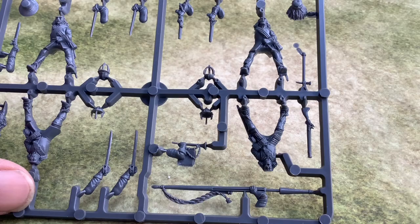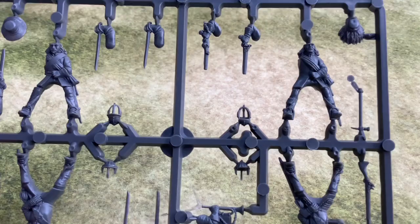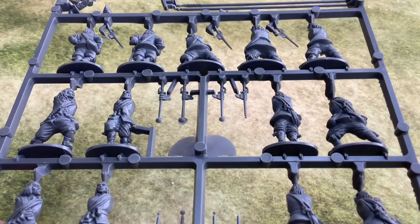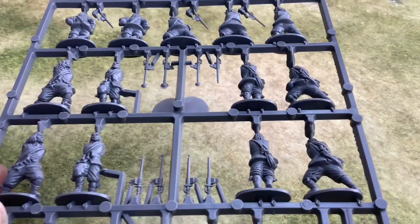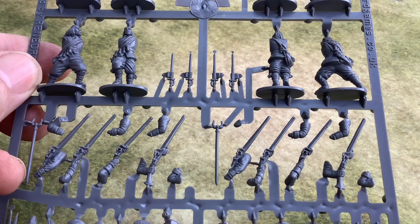The Standard Bearer — so this must be the Command Sprue, because you've got the trumpet there as well. That's quite nice. And then we've got the Infantry Sprue — Pike and Musket. The detail on it is nice; that's going to be interesting to paint up. Some firing poses and some sloped. So we're going to have to think about how we do the bases.